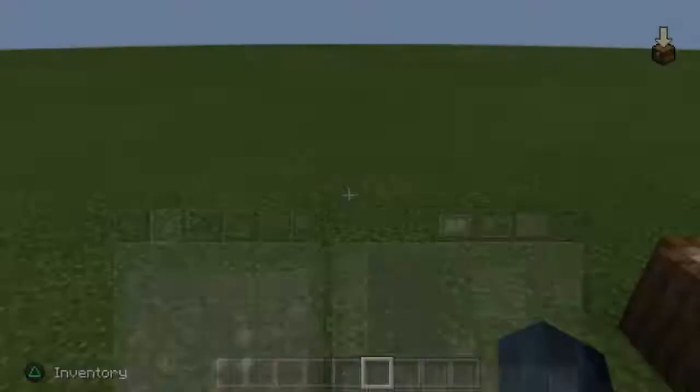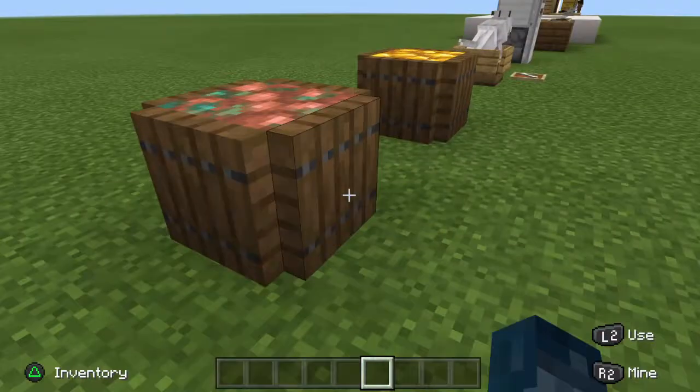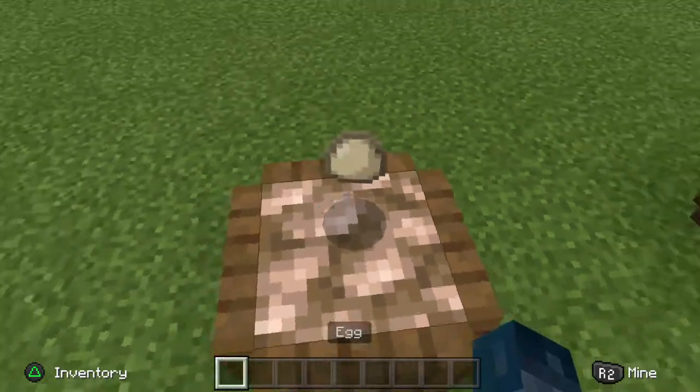If we go over here, we basically have some sort of shipping crates. It's kind of cool. And by the way, this looks just like an egg, so if you're shipping eggs, that's perfect.